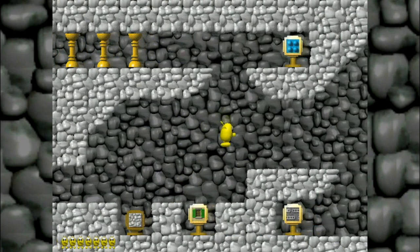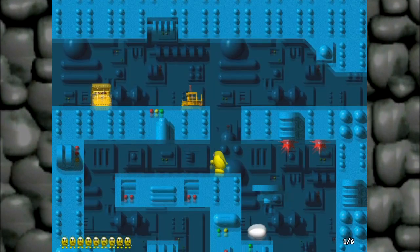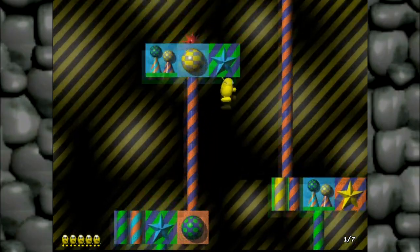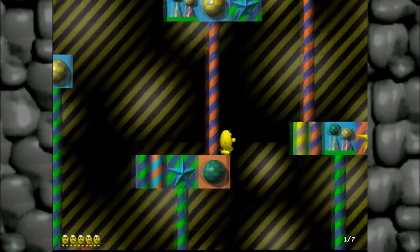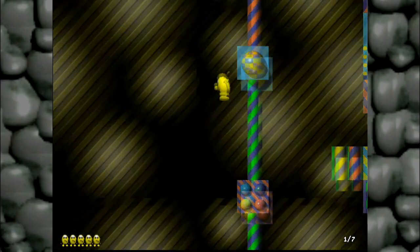There are six different worlds that all feature different types of blocks: rocks, house, tech, mechanical, dream, and kid stuff. Because of the different blocks, music, and backdrops, there is a lot of variety when it comes to the levels, more than you'd expect for a game that came out in 1998.